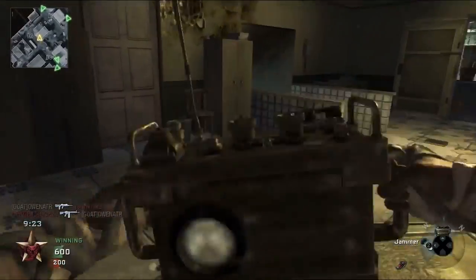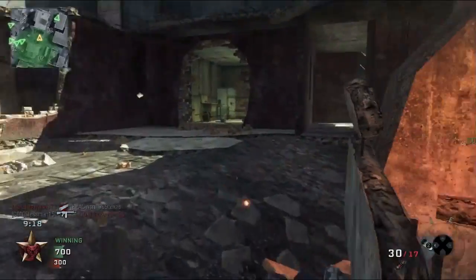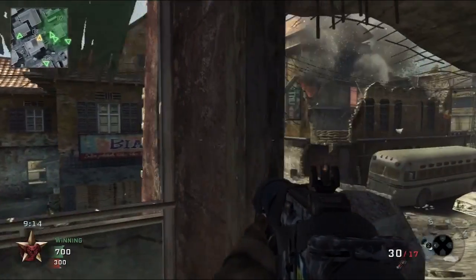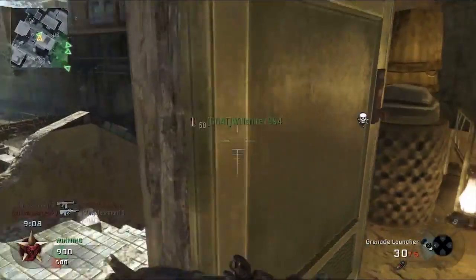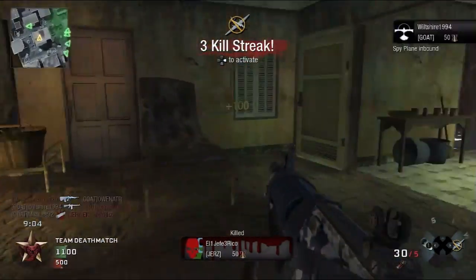You can see I come up over here in the building and I throw the jammer up. Basically, it's always a safe bet just to put the jammer in one of the main buildings. I do see some movement upon retrospect watching this, but I don't think I saw that guy to begin with, but he dies anyway. I quickly see a guy running through there and that's where the noob tube comes in handy.